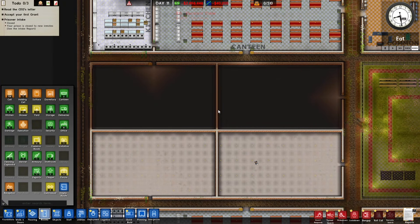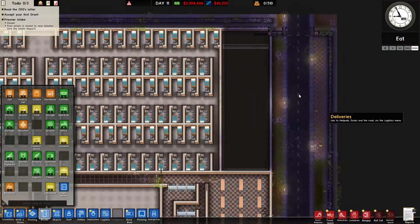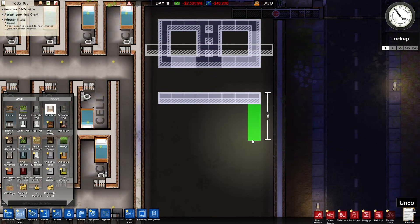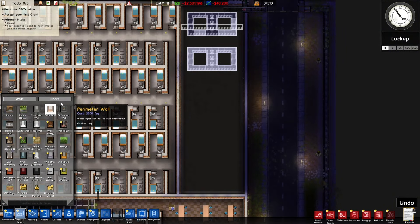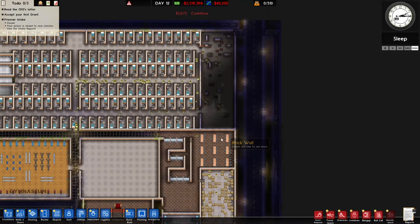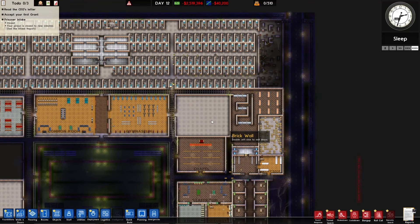Solitary can probably be up here at the end, or maybe on the corners here. What does it need — it just needs to be enclosed. I don't anticipate many of my prisoners will be in solitary but I want to make it look cool regardless. I need a solitary door. That's pretty good. Once that's built I'll copy it on the other side so we have a few solitary places.